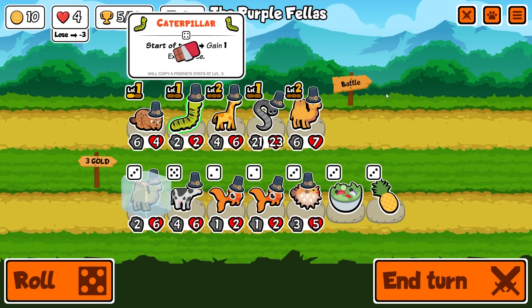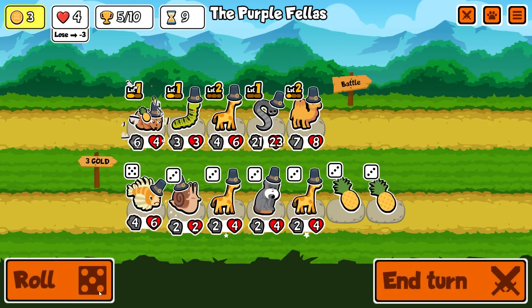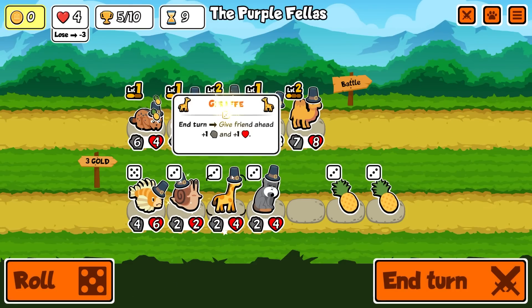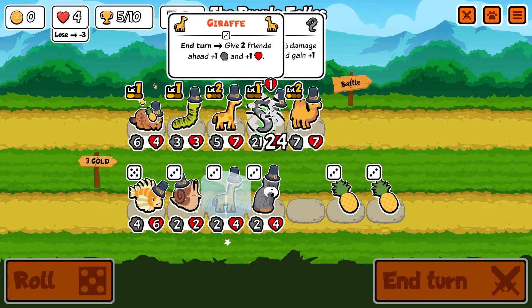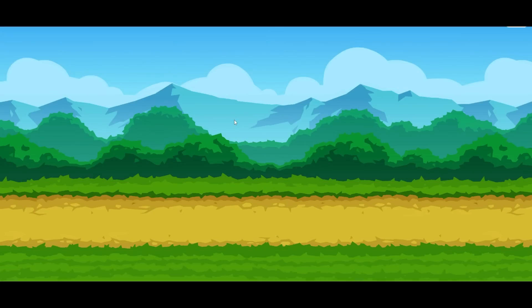We just have to wait for the caterpillar to get upgraded, which is the problem. We're down to four lives - two losses and we're out. I've rerolled, gonna freeze this draft. We can get it to level three so it can buff the lynx as well.